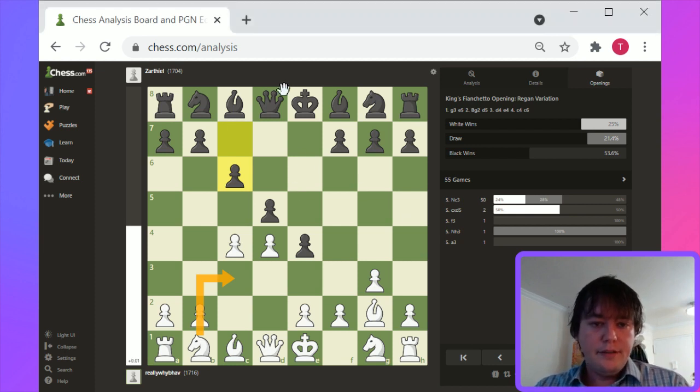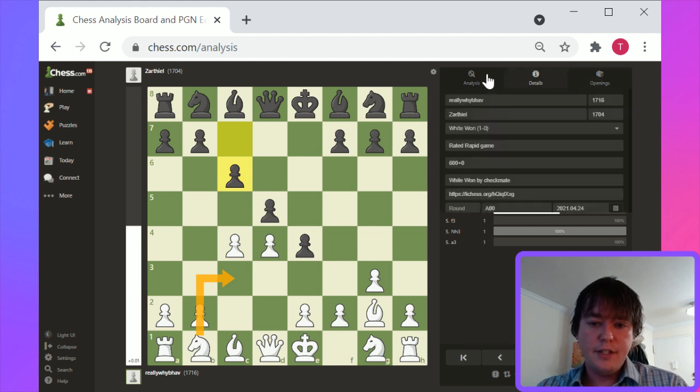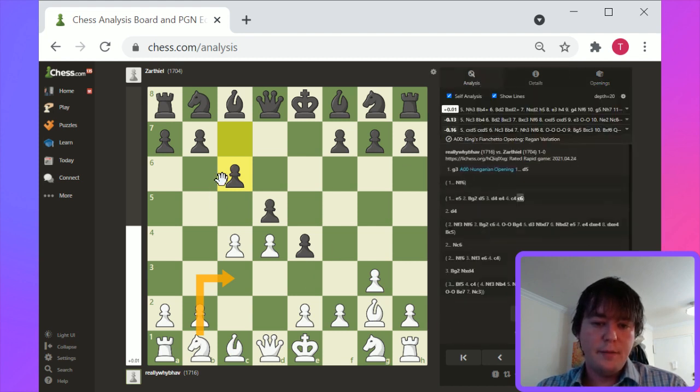This opening here is kind of a tricky transposition for white. This is solid — solid response. It puts a lot of pressure on the white center, and ultimately adds up to a complicated response for white, who has now lost the mobility of his g2 bishop.